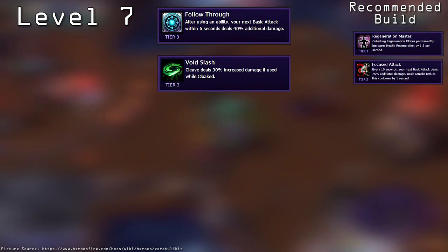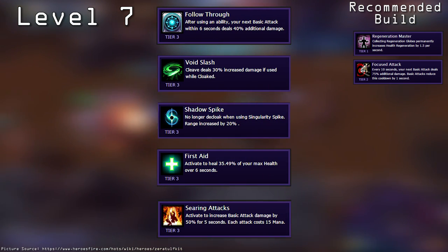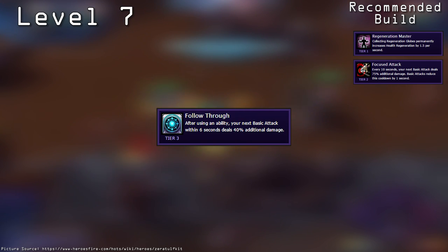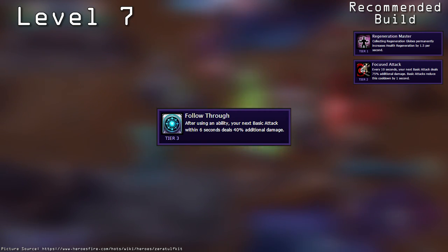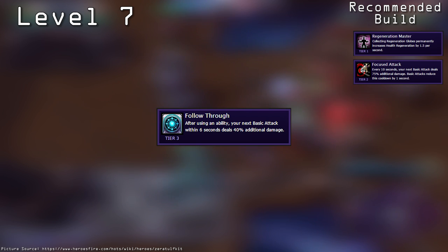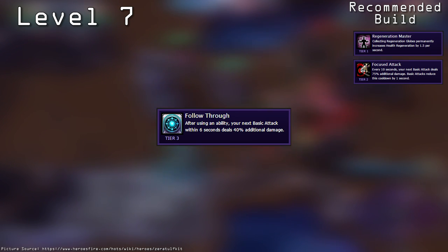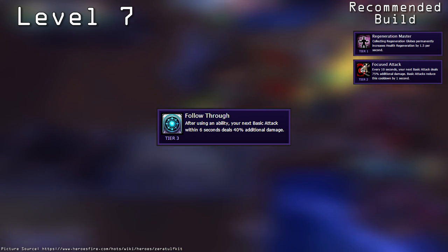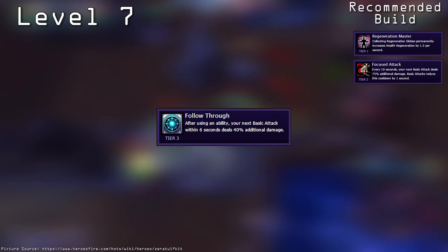With your level 7 talent, you can take Follow Through, Void Slash, Shadow Spike, First Aid, and Searing Attacks. Of these, I recommend taking Follow Through. After using an ability, your next basic attack does 40% additional damage. This damage bonus stacks with the bonus from Focused Attack, making a basic attack after an ability deal 115% additional damage. This allows for greater effectiveness from your pokes and ganks.